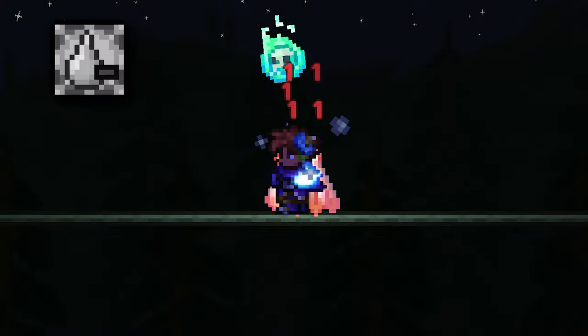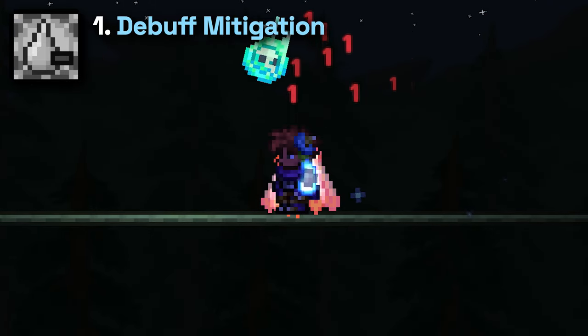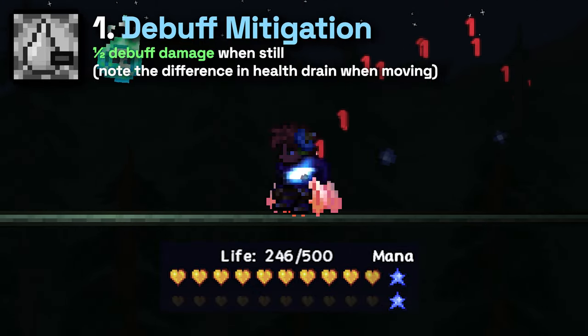The first auxiliary effect of the Shiny Stone is a mitigation of debuff damage. If you are being inflicted by a damage-dealing debuff, like poison, then standing still with the Shiny Stone will halve the debuff's damage over time. A small buff, but quite useful.